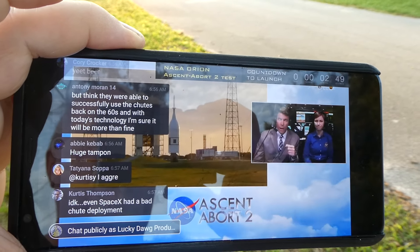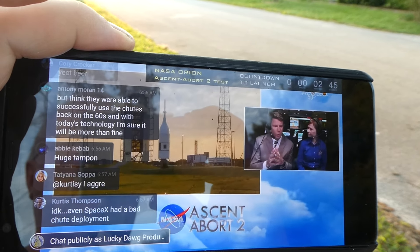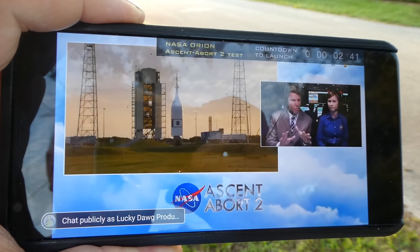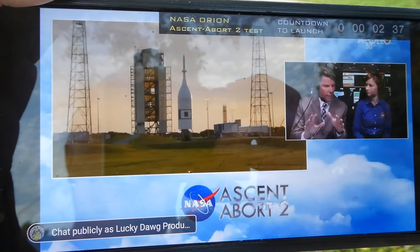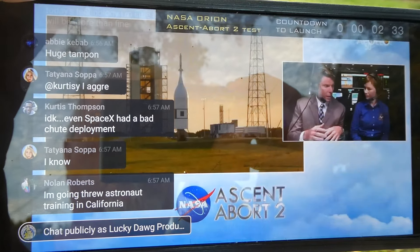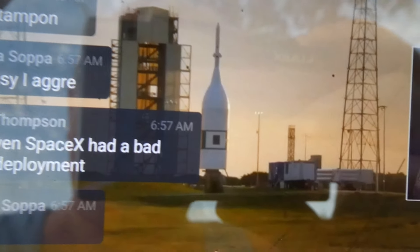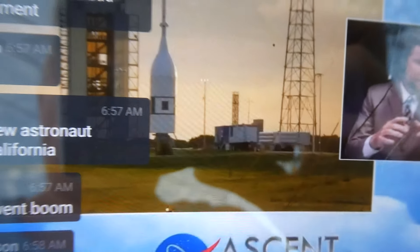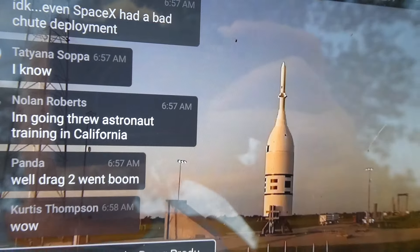Another expectation we want to let people know is there are not going to be any parachutes on this flight test coming out of the flight test article, which is a mock. It's Orion, but it's a simplified version of it. Once Orion is released from its LAS, it will come down all the way to the ocean, and we should not see any parachutes because that's not part of the test.